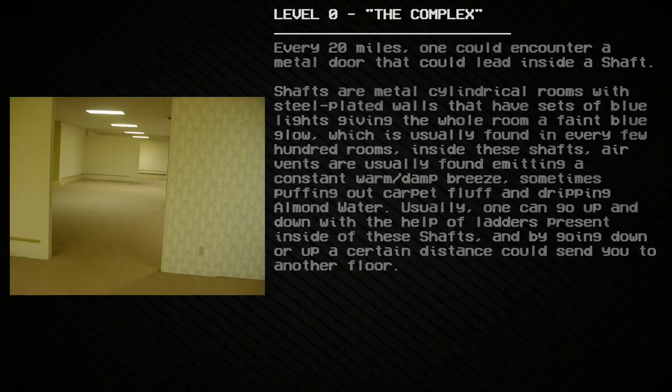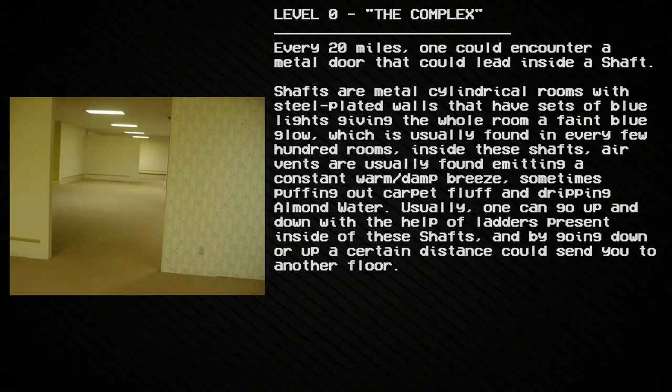Every 20 miles, one could encounter a metal door that leads inside a shaft. Shafts are metal cylindrical rooms with steel-plated walls that have sets of blue lights giving the whole room a faint blue glow, usually found every few hundred rooms. Inside these shafts, air vents are usually found emitting a constant warm, damp breeze — sometimes puffing out carpet fluff and dripping almond water. One can go up and down using ladders present inside the shafts, and traveling a certain distance up or down could send you to another floor.